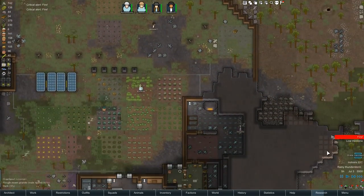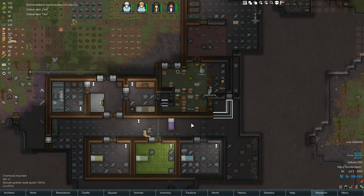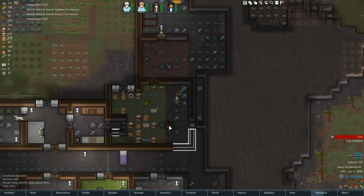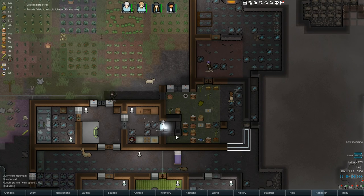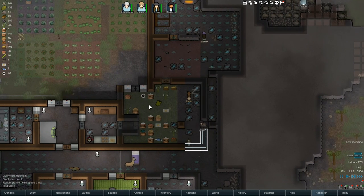There are fires everywhere. Ronnie failed to recruit Gubia. Where's Ashen Crow? Here he comes — he's going to finish off the build job. So is this what you meant by an airlock? I hope it is. It's indoors now.